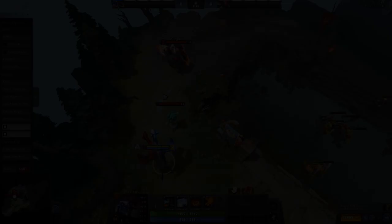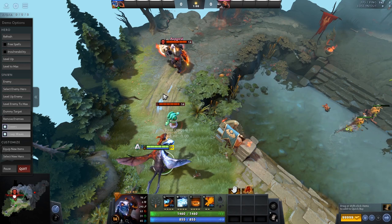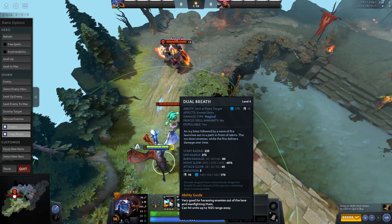So now that we understand Jakiro in general, let's jump in and take a look at his abilities. We can see how he's able to be that kind of good all-around support — AoE support — but also doing a little bit of slow, tower damage, and tower sieging as well. First, we're going to take a look at Dual Breath.